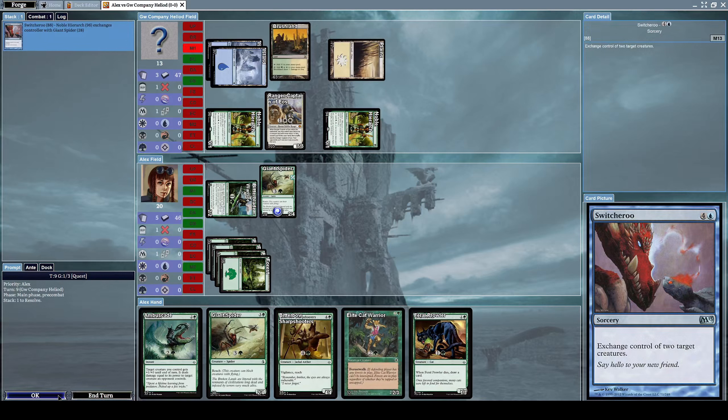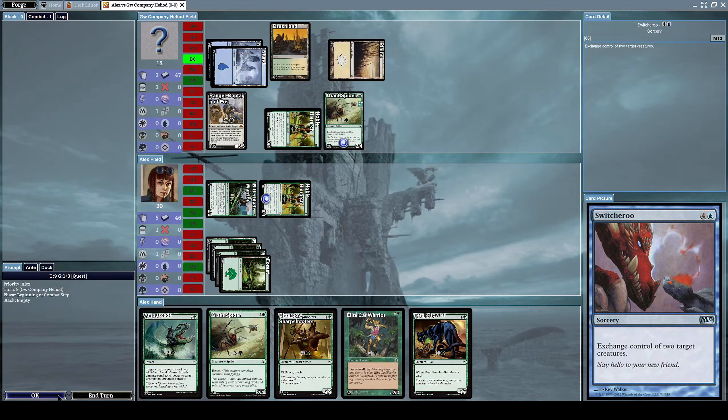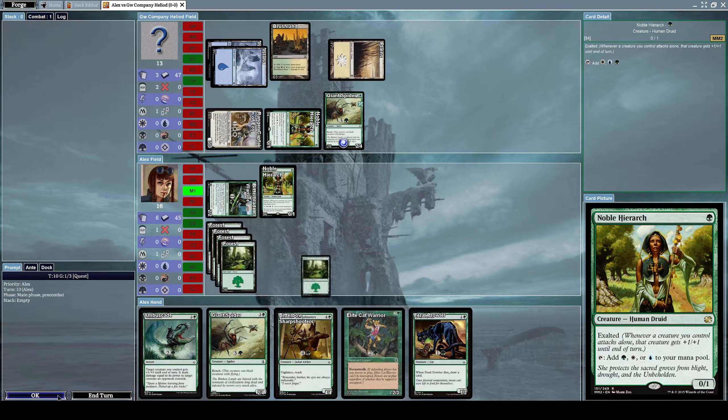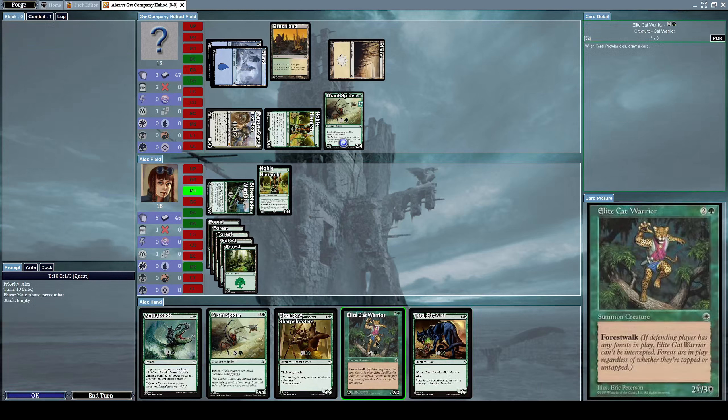He casts a Switcheroo, which means exchange control of two target creatures. He took my Giant Spider and gave me back a Noble Hierarch in exchange. He then uses Noble Hierarch's ability to get more mana. That's unfortunate.